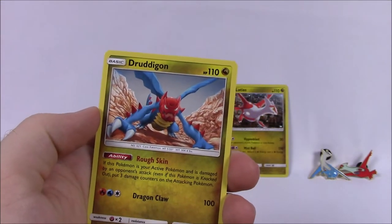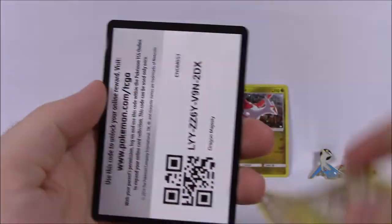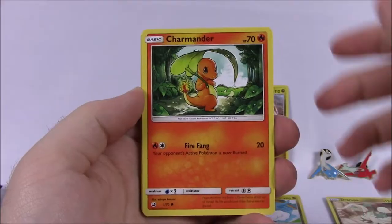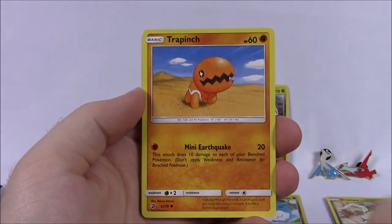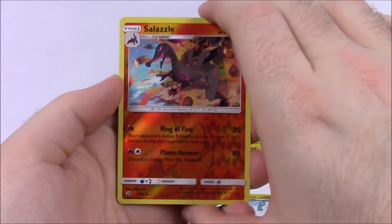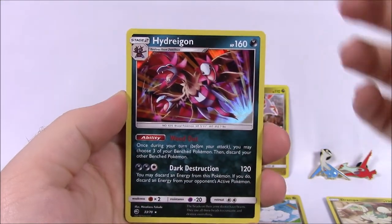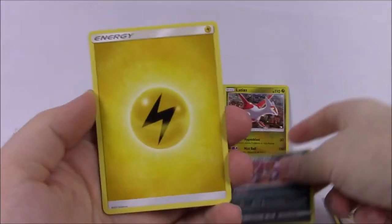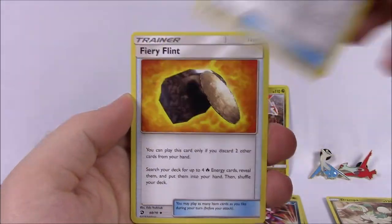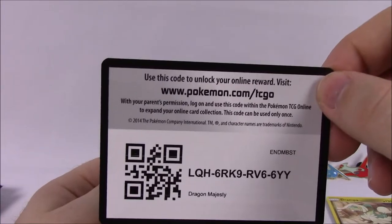Then we've got a regular Dark Energy. Then we've got a Druddigon, Charmeleon, Drampa, and the code. From the next pack we've got a Charmander, Dratini, Trapinch, Wooper, Dratini again, a Salazzle Reverse Holo which looks really cool, and a Hydreigon as our rare there. Then we've got Electric Energy, Dragon Talon, Fiery Flint, a Milotic, and the code.